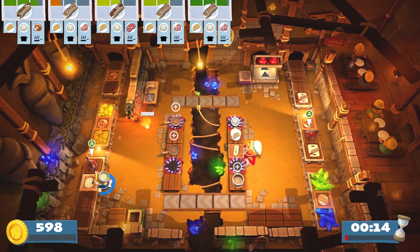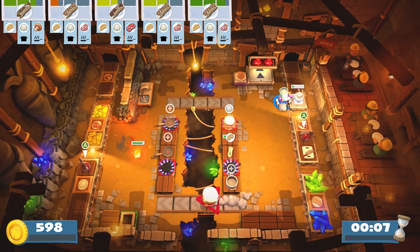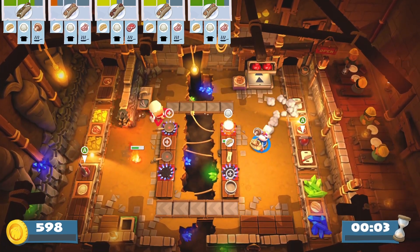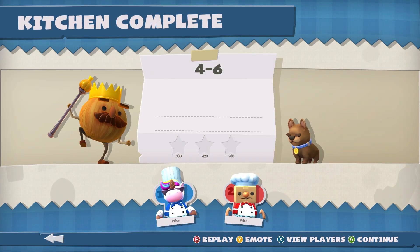Get that rice on the burner. Mushroom. Rice on the burner. Can you do a plate for me? We're out of plates. You got it. We win somehow. We got it. Barely got it. We got it. That one was a little crazy.